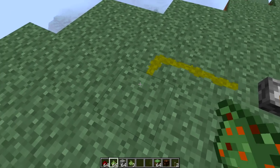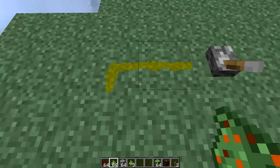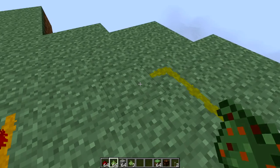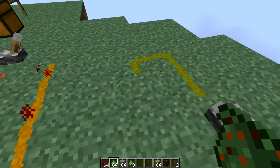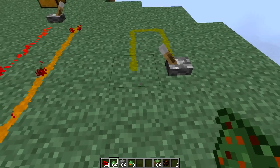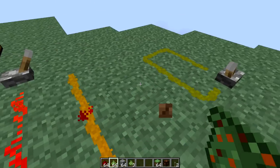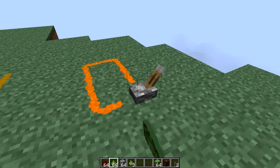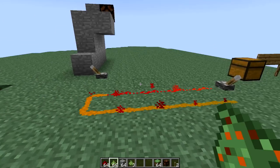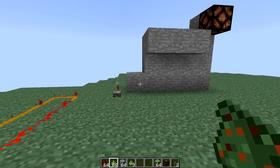Let me just show you how it works. You pretty much place it down and you can make a specific kind of path — sometimes it doesn't always place exactly how you want it. But as you guys see, when you activate the lever it works. You can make a circle path like this, making the paths more complex and just better than using regular redstone dust. Activate it, and just like that it lights up the redstone paste.